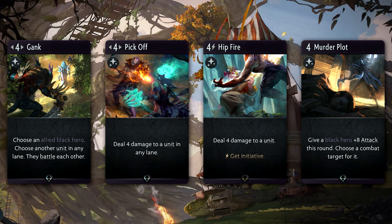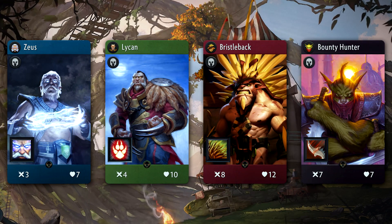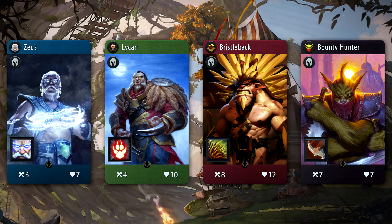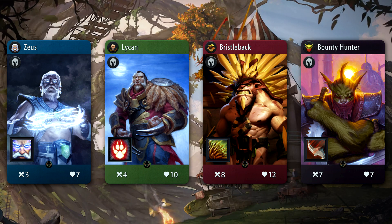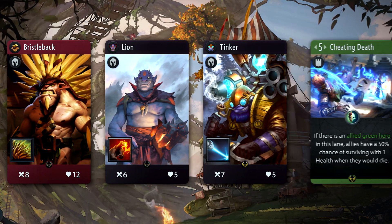I'm also a big fan of Murder Plot for those situations where 10 damage just isn't quite enough, plus it'll allow you to redirect your attack in case you get an undesirable arrow. For synergetic heroes, just open up the card gallery, close your eyes, and point at your screen — that hero will work well with PA. In all seriousness, if you're running black it's very likely you'll want to run this hero. She's very flexible in that she can be the one taking out heroes while you delay for the late game.